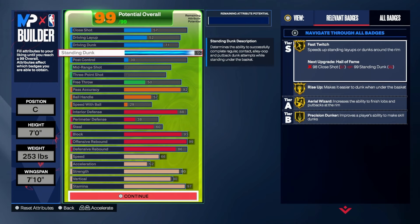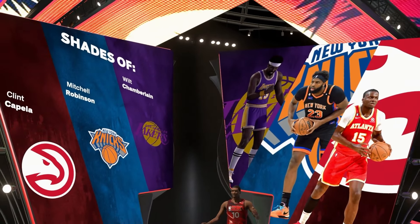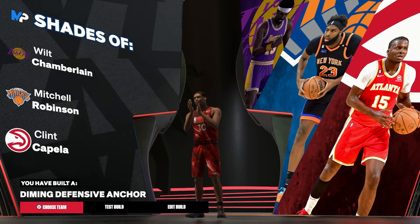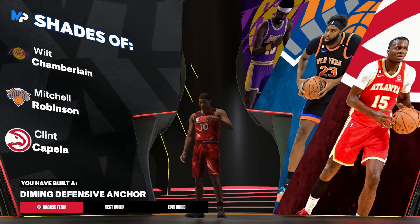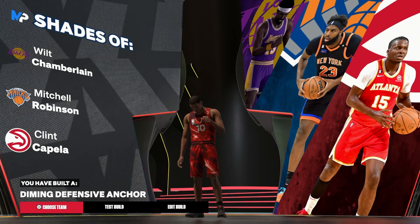Gold Precision Dunker — it's chaos. Let's see what shades we're getting. That better be Shaq or Wilt. Is Wilt Chamberlain one of the greatest centers of all time? That's how you notice a goat center build. You're a Diming Defensive Anchor — a W name. You're the Wilt Chamberlain build. You can officially call this a Wilt Chamberlain build — make him look like Wilt and go crazy.